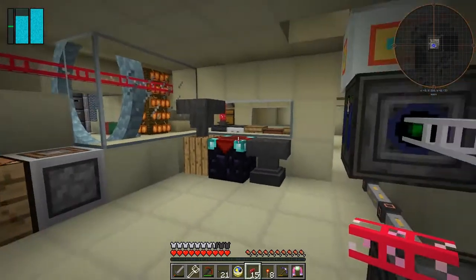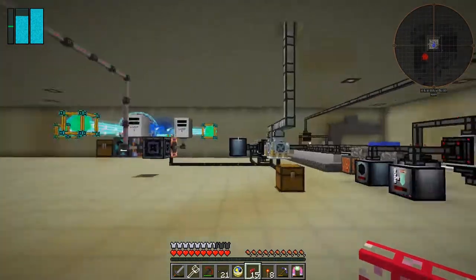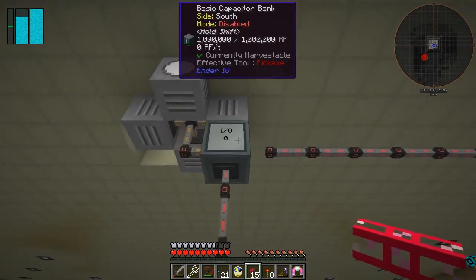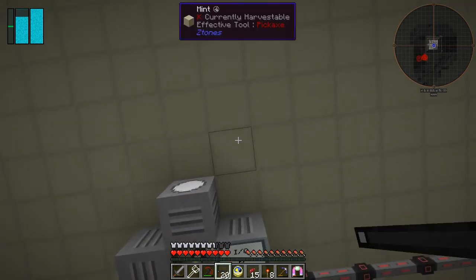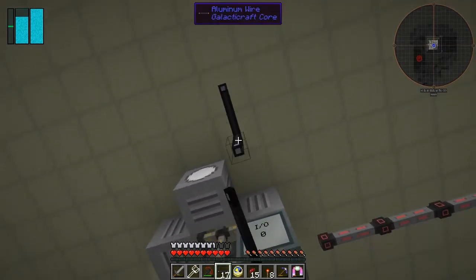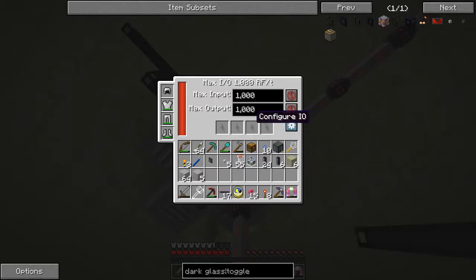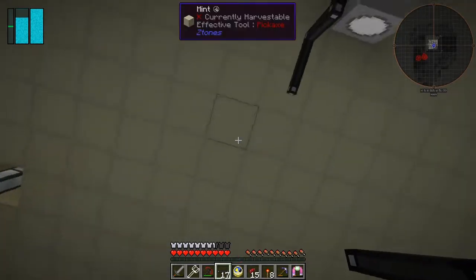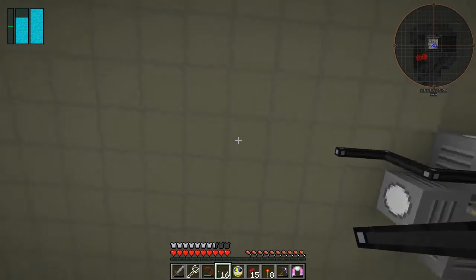The next thing I want to do is come down here and connect these two up. I've got 21 cables - that should be enough. I'm going to take it from here, up to the ceiling like that, and then come down here. I need this to be connectable - turn that side to output - and that should then connect through, which it is doing. Then we just come along here and fill this across.